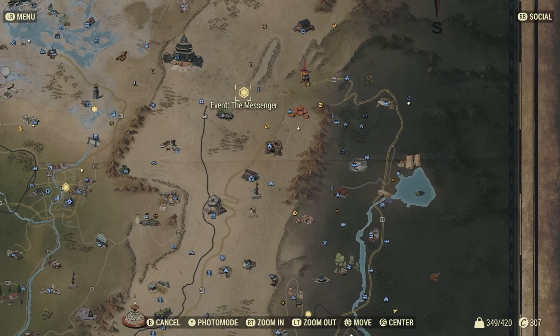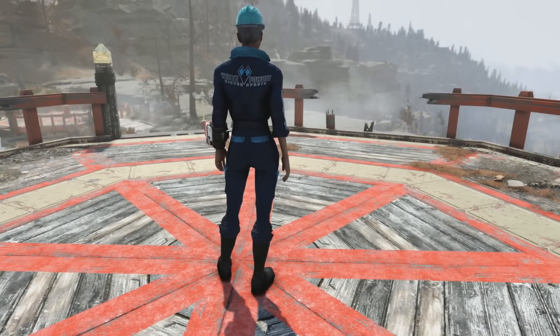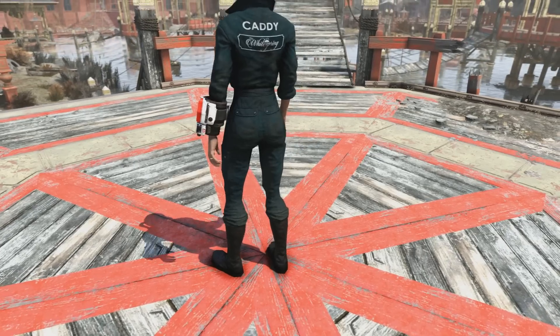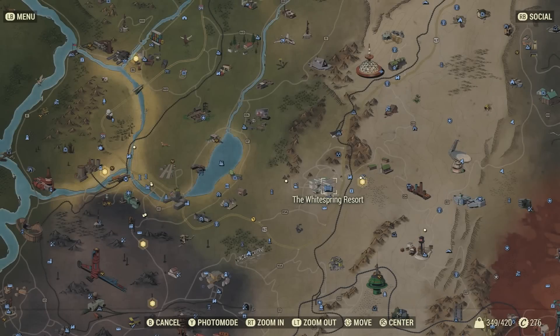The Messenger does switch up on the map and will be in a different region at times, so I don't know for sure if The Messenger in another region will give you these specific outfits — it could be something different since The Messenger is not just set in one area. But anyways, you're also able to get these outfits from Uranium Fever, which is literally right by White Springs Resort.